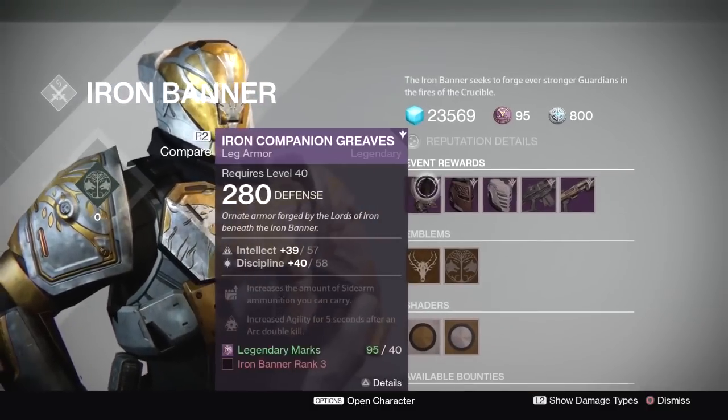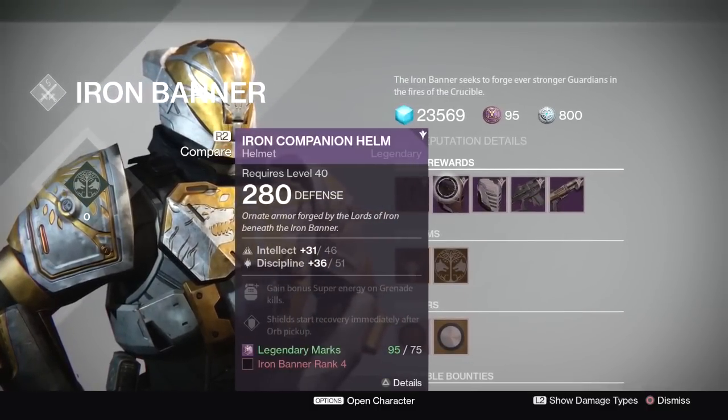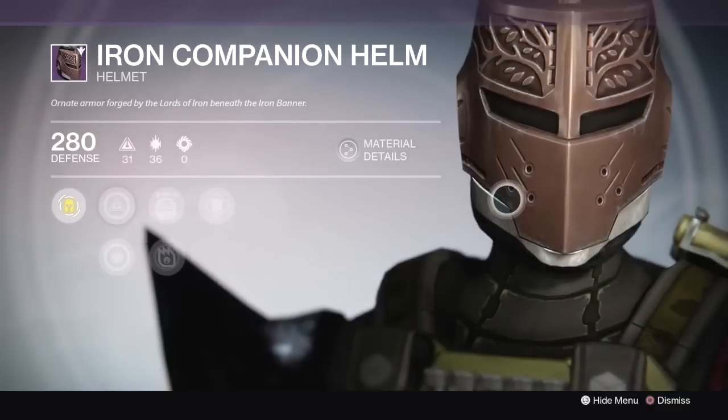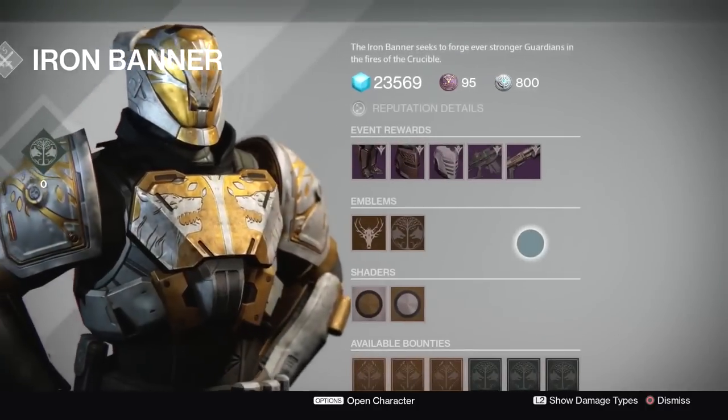This time around he's selling the boots and the helmet at rank 3 and rank 4 respectively, which is good because last time the only way you could obtain the helmet was through a random drop with the rank 5 package. So if you weren't lucky enough to get it last time like me, then this time around you can purchase it straight from Saladin at rank 4.